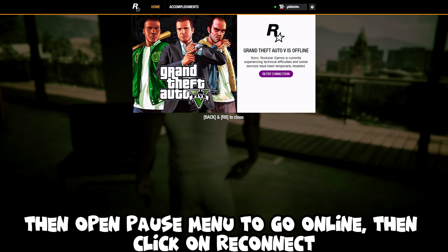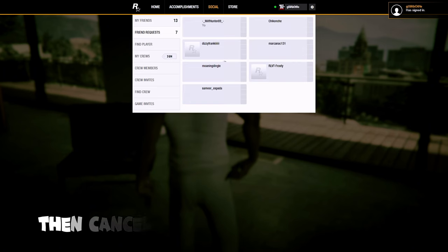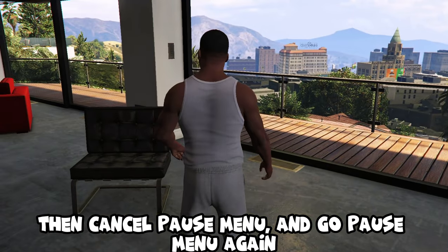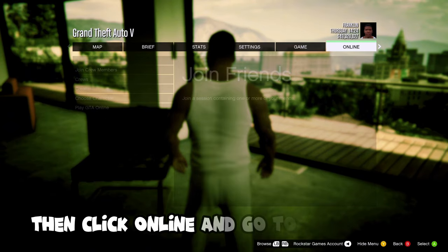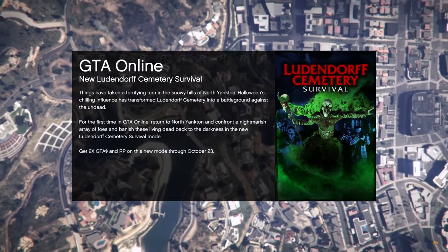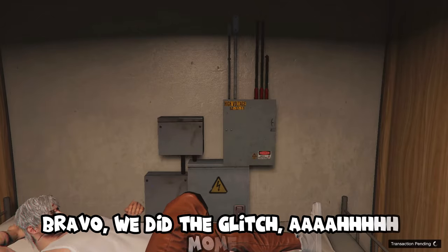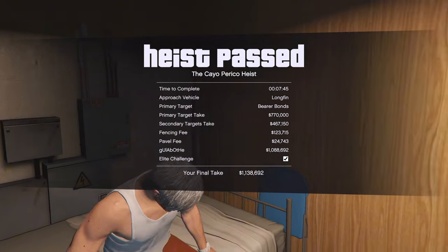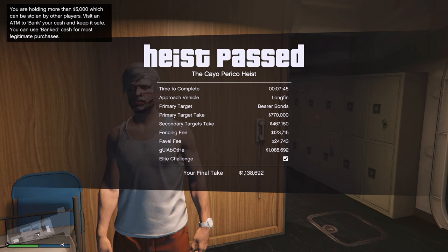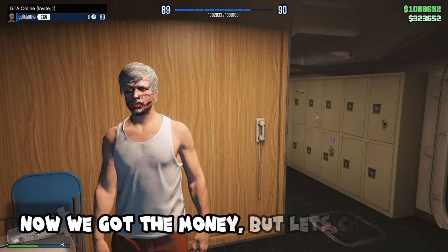Then open the pause menu to go Online. Click on Reconnect, then cancel. Open the pause menu again, then click Online and go to an Invite Only session. Bravo — we did the glitch! We got the money, but let's check if we have the heist.